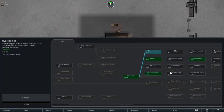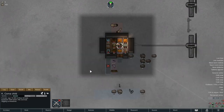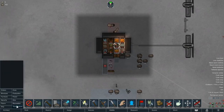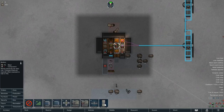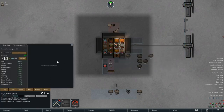Afterwards, we'll most likely research microelectronics to get access to trading, because once you get below minus 40 degrees, you'll never have visitors or traders coming by. For now, Kay is going to build two batteries, which is going to cost us a total of 140 steel and four components.